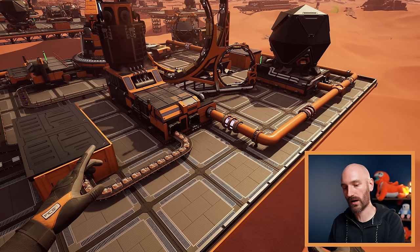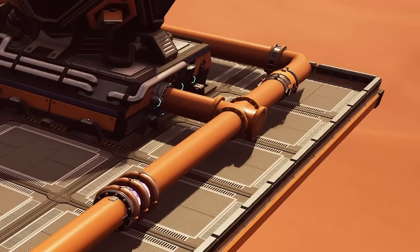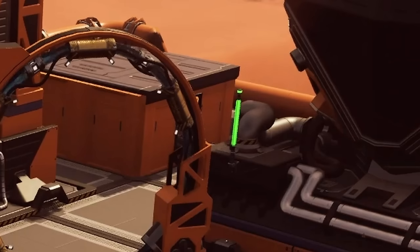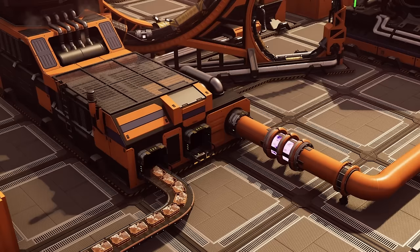Looking at this image, we can see the Quantum Encoder at the back making the Superposition Oscillator and sending out a byproduct of pink juice. That pink juice loops back and combines with more pink juice coming out of the Converter, which is being fed by SAM juice from canisters. That SAM juice makes more pink juice, which then goes into the particle accelerator with diamond to make the Dark Matter Crystals — and those loop back around. You can see how potentially complicated this could get, especially at large scale.